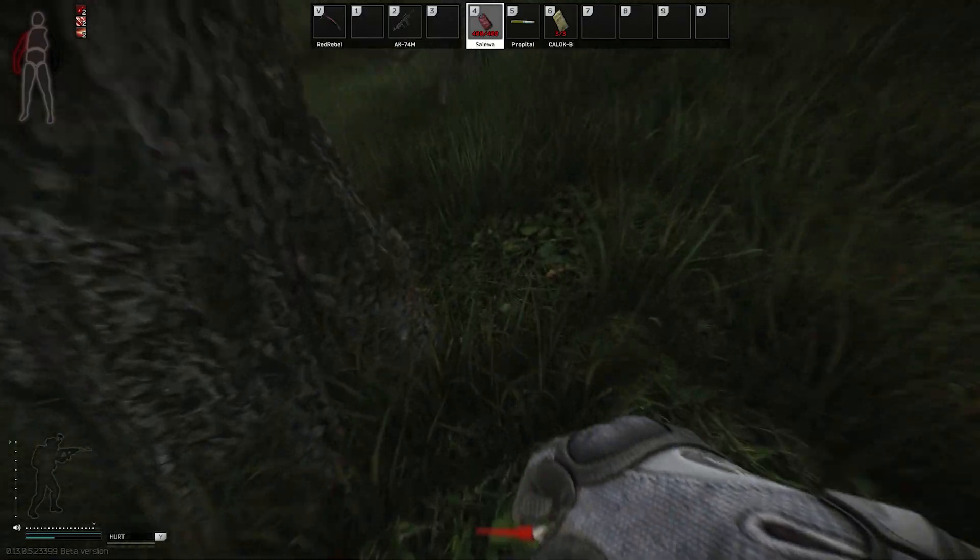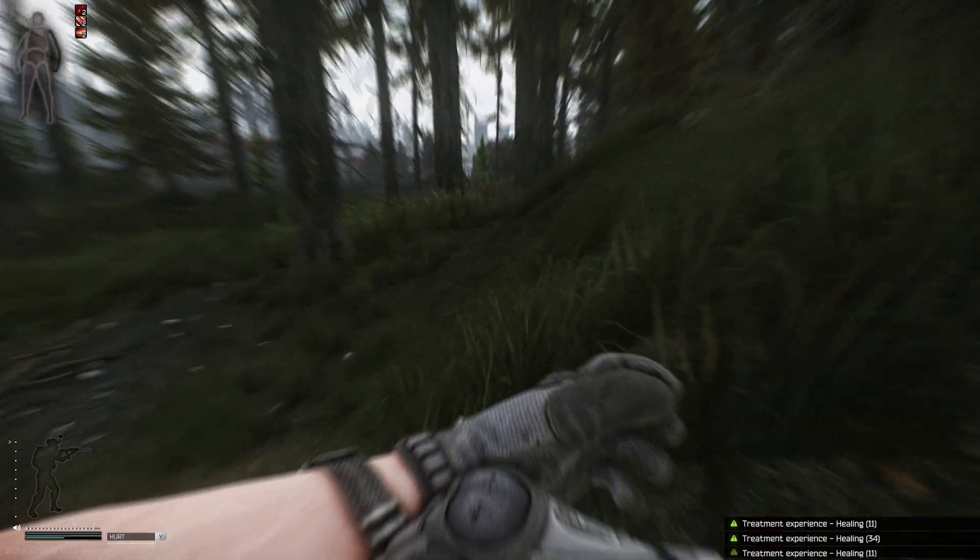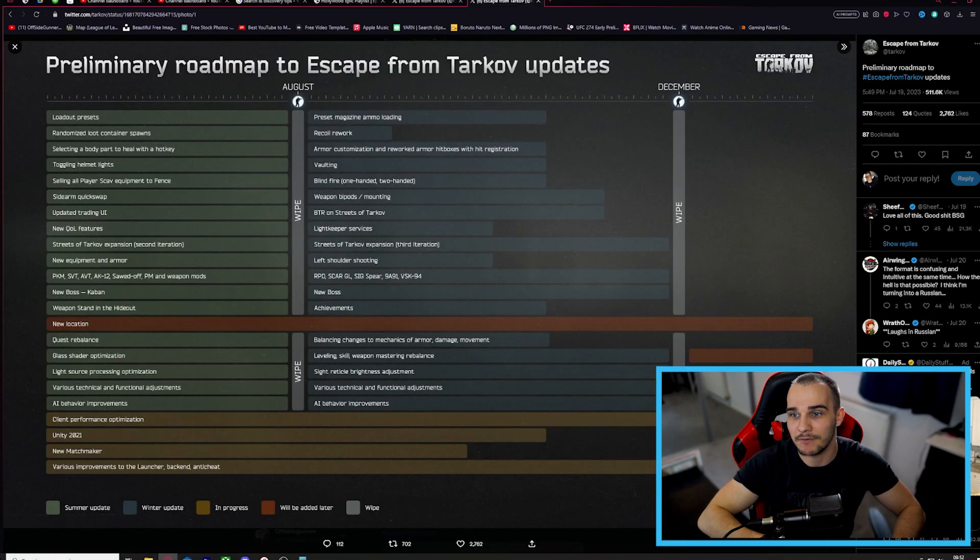Selecting body parts to heal with hotkeys is a must-have — again something we've all been asking for for such a long time. The amount of times in the middle of fights where we've taken damage to different parts and want to heal our chest first, because that's what we need to protect most, and it starts prioritizing healing the arm over the head for some reason. Now we'll be able to hotkey to specifically heal our chest or head without dragging and dropping in the menu. Thank God.